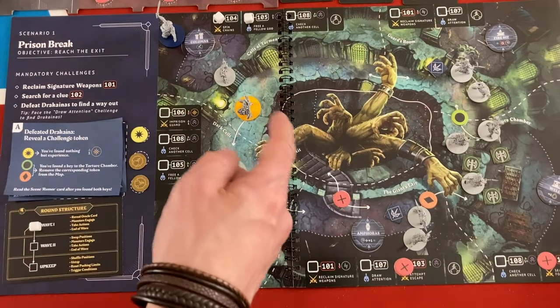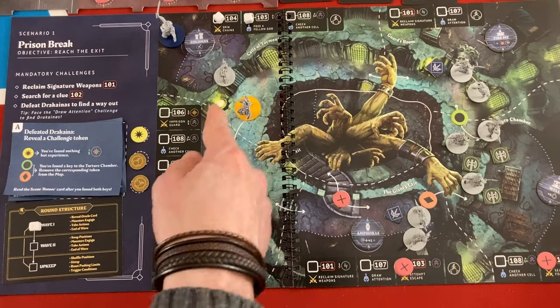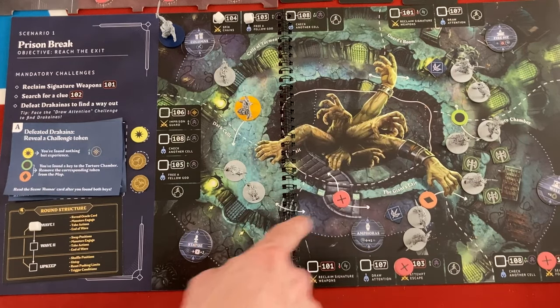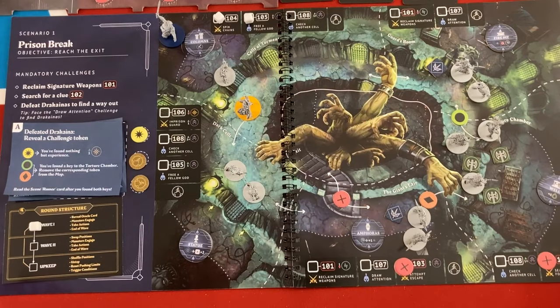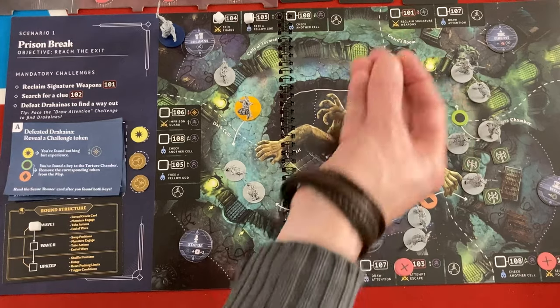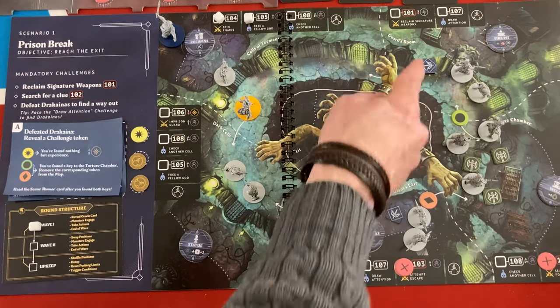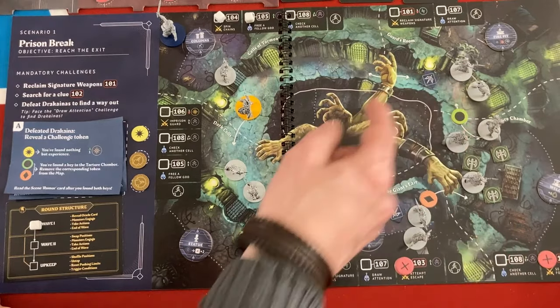There's a different terrain token for each of the main areas. So let's figure out what we want to do. There's a totally optional thing - Zeus could check another cell and gain another divinity, maybe getting somebody helpful or terrible - that would be his other challenge card. Athena could move into the guards room or down to the dark cell and into the giant's lair to try to reclaim our signature weapons. There's also a token here which means we can collect a card there.